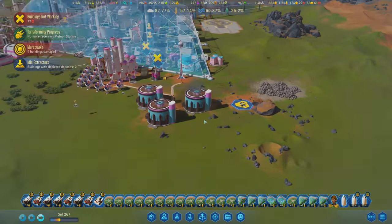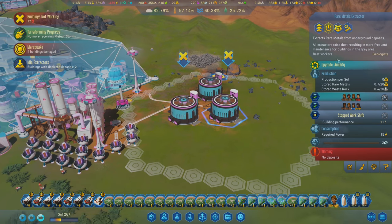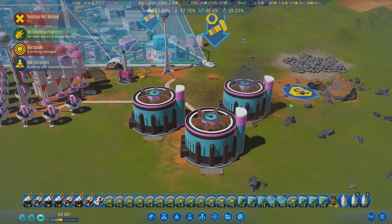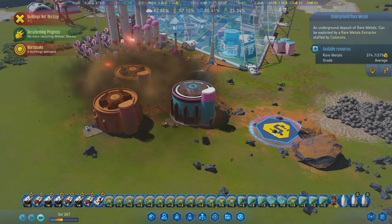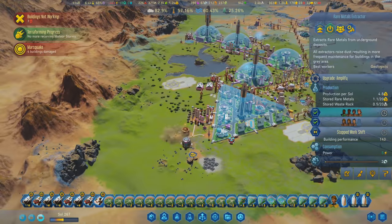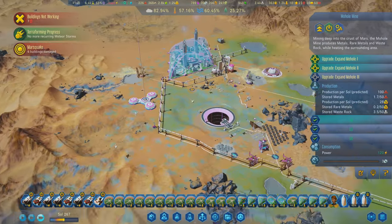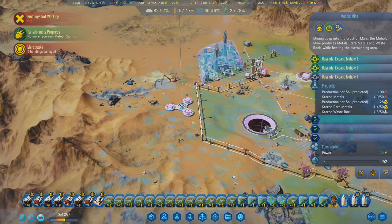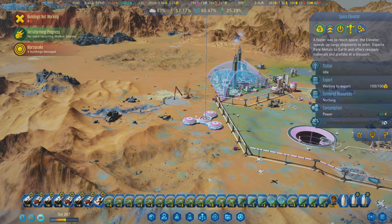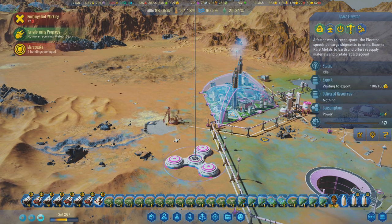Our rare metals are going away - these two extractors are empty, no more deposits, there's no reason for them to exist anymore. This is the only deposit we have left over here, and most of our rare metals are coming from the mohole now. It's just going to keep pumping them out - 28 per day, which is kind of ridiculous. We're shipping them out on the space elevator continuously, so I don't know if we'll run out.